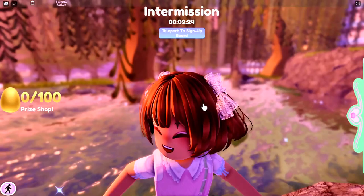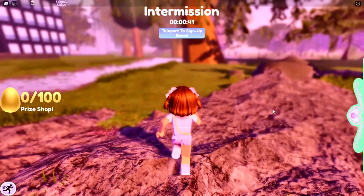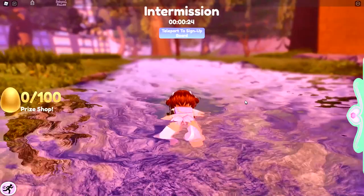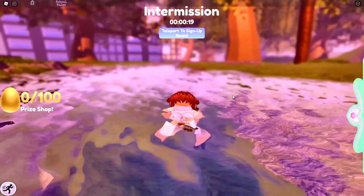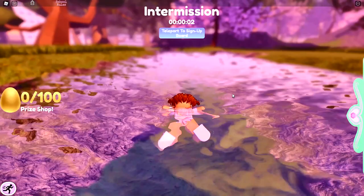Now that you got your 500 diamonds, you want to go straight ahead and follow the path. Just keep walking and follow the river. When you open up the chest, your screen may turn a bit blurry because of a new glitch. I recommend the fly fast pass for this, and if you don't know how to get it then I'll leave a link in the description down below to a video that shows you how.